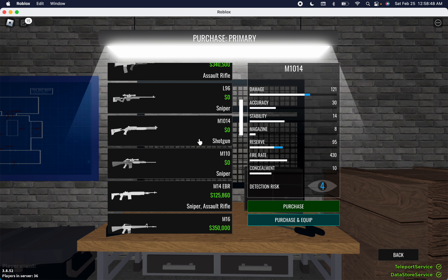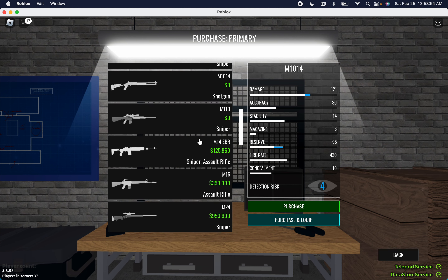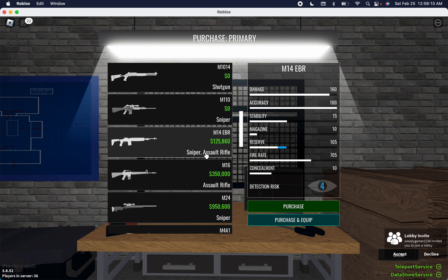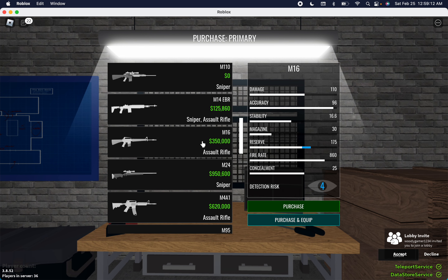The M1014 — good shotgun, not good for stealth, but really good damage making it a really good loud gun overall. The M14 EBR — not bad for loud, pretty solid actually; it's just a scaled-down sniper with a faster fire rate, although a decent choice. The M16 — the starter rifle of the game. It's pretty solid and has really good concealment, so you can use it for stealth right from the beginning.